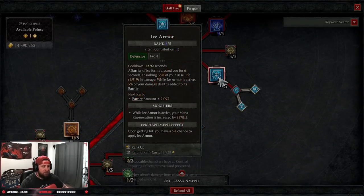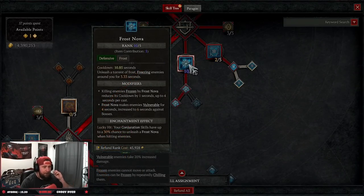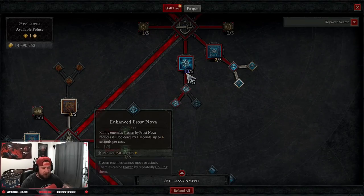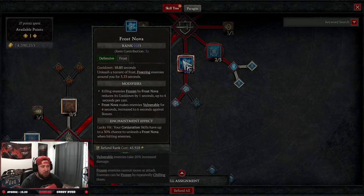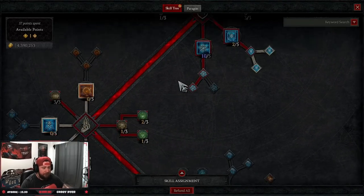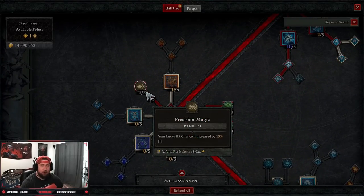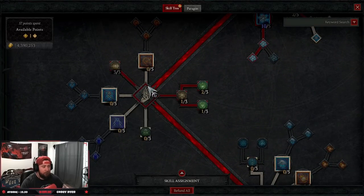The main skill of the build is Frost Nova — we max out the points here, all 10. We want to lower the cooldowns of all our defensive abilities as much as possible so we can spam them. Killing enemies has a chance to reduce the cooldown by up to four seconds per cast, which turns this into roughly a six-second cooldown. Mystical Frost Nova makes enemies vulnerable and lasts even longer on bosses. Then we max Precision Magic for increased lucky hit chance, which procs a lot of our abilities.